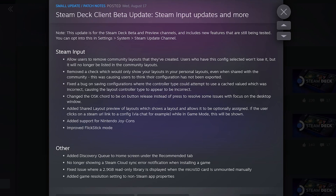Coming over from the main Steam client is added support for Nintendo Joy-Cons. For all the first-person shooter fans out there, there is also an improved flick stick mode. They've added a discovery queue to the home screen under the recommended tab. Your Steam Deck will no longer show a Steam Cloud Sync error notification when installing a game. They fixed an issue where a 2.9 gigabyte read-only library is displayed when the micro SD card is unmounted manually. And the resolution setting picker is now available for non-Steam app properties as well.